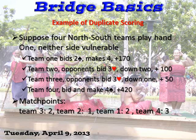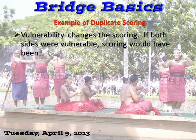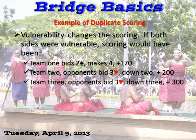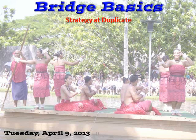This happens on every hand and you total them up for the entire tournament — whoever gets the highest score wins. Vulnerability changes the scoring: if both sides were vulnerable on the same hand, Team 1 bids 2 spades for 170; Team 2 opponents bid 3 hearts down 2 — that's 200 now because they're vulnerable; Team 3 opponents bid 3 hearts down 3 — 300; Team 4 bid and made 4 spades for 620, getting the 500 point bonus for the game vulnerable.